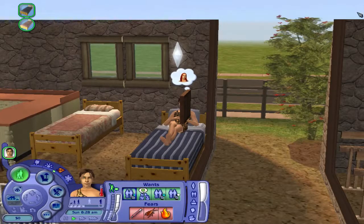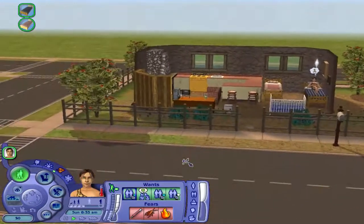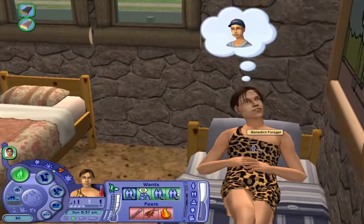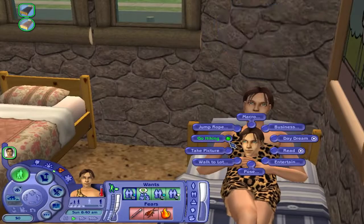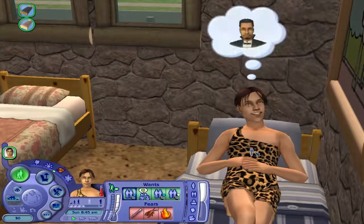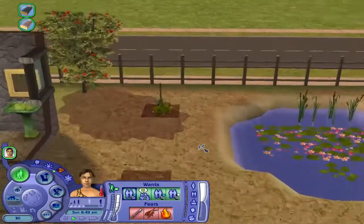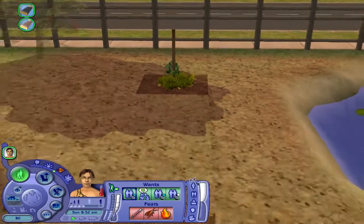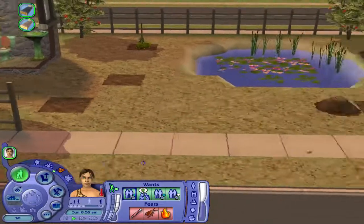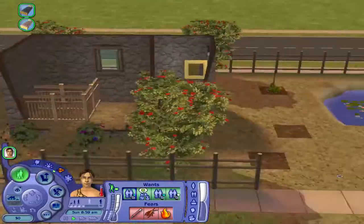The forager family will earn money by foraging for stuff. I'm going to have him go hiking, because in the game you can click on a sim and choose hiking. This guy will also forage for stuff in his backyard — you can see that he can forage for cucumbers, though those plants are dead. He can also forage for tomatoes, and there are ponds, so he can forage for lots of stuff right here.